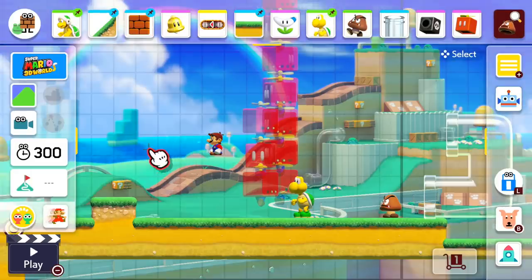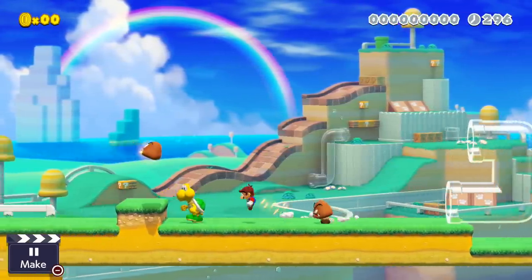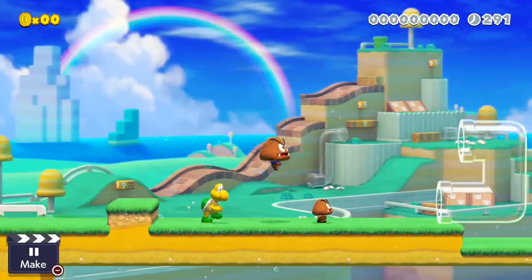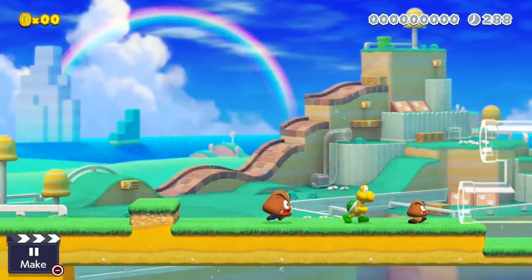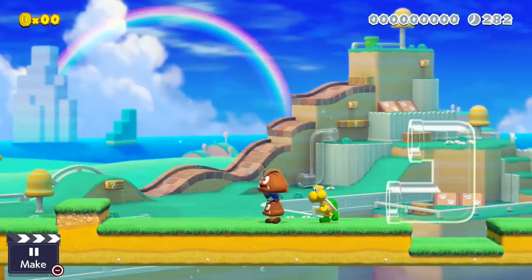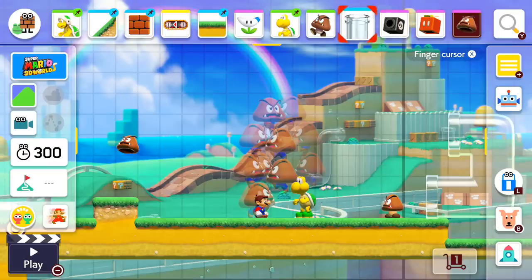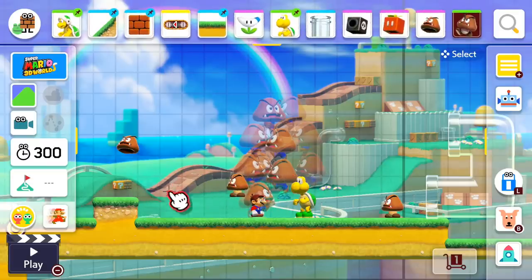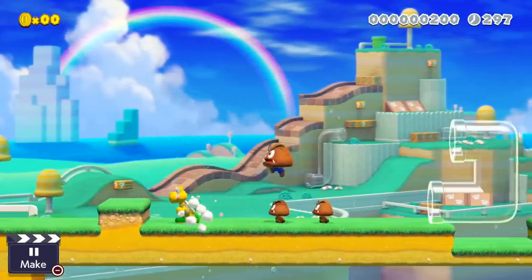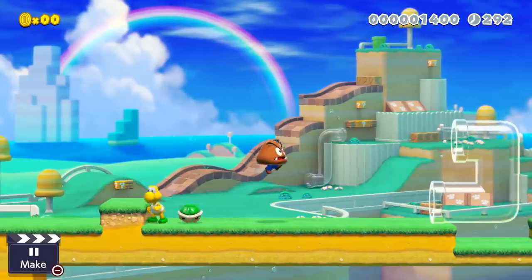We have the Goomba mask! Check this out: that Goomba sees me. But if I put the mask on, it has no idea — thinks I'm a friend now! If I stomp his buddy next to him, Goomba does not care. Let's put down two Goombas — they don't care! I can murder all their friends as long as they think I'm a Goomba. That is super cool.